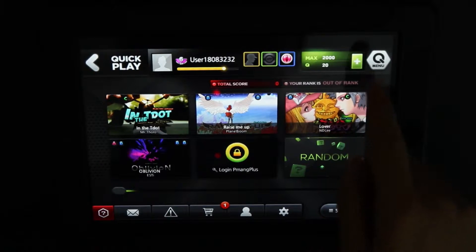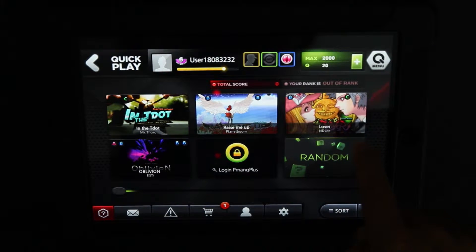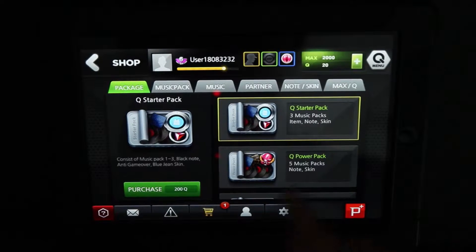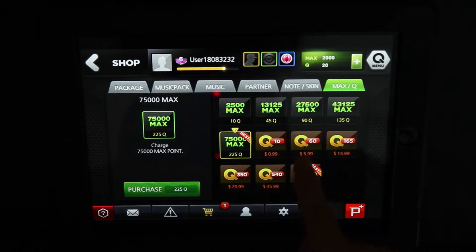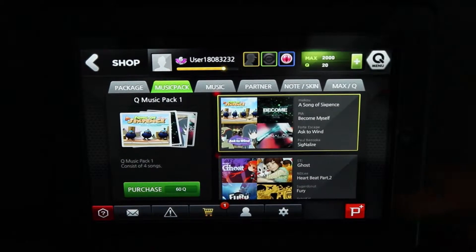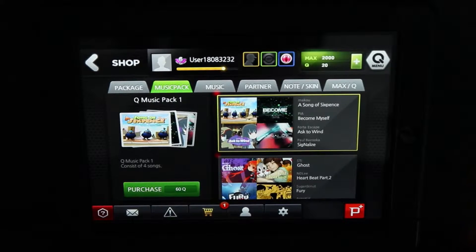But if you are interested in more songs, you have max points and cue points up here, and you can shop and buy max points or cue points. Cue points for 60 points is $6. And if we look at music packs, they cost 60 cue — so $6 for four songs, or a little bit cheaper if you buy a lot more cue points at once.